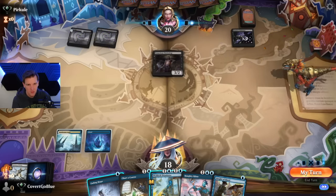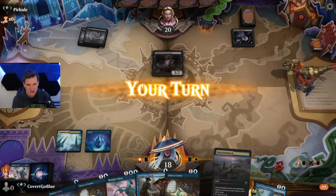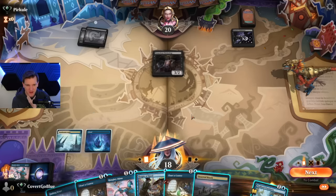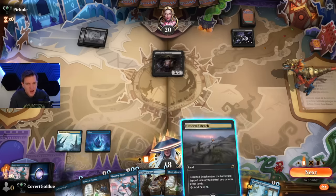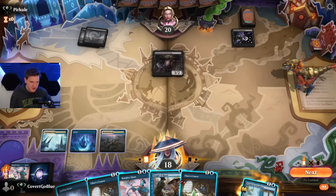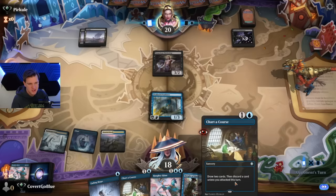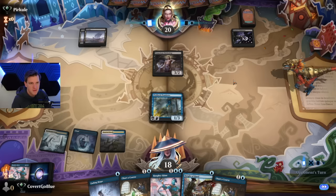Weak little 3/2. No reanimation spell yet. We could run out the Djinn, get it killed — seems bad. Run out the Prankster — and if they try to kill it, we Fading Hope it and then do it again. Or we can just spin our wheels and try to find the answers that way. Mono Black — Sheoldred's a card, Trespasser's a card, Braids is probably in this build. Let's go for a Prankster, because a Prankster might generate card advantage through Chart a Course. This is an awkward turn for them to use a Cut Down if they have a three-drop.